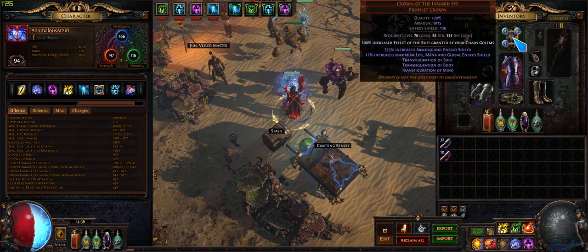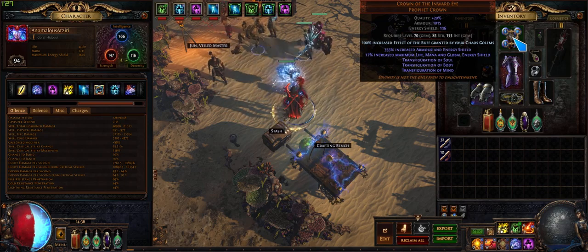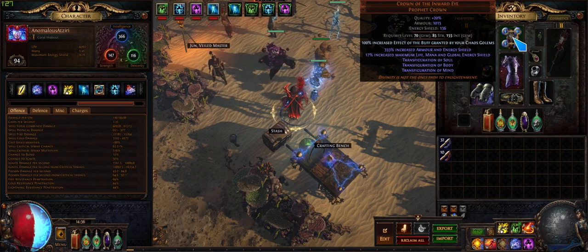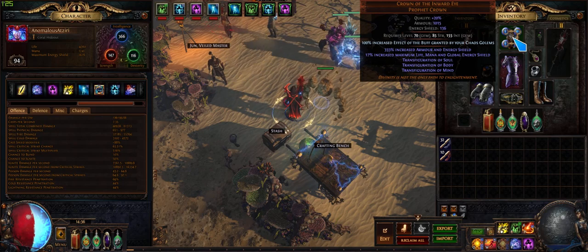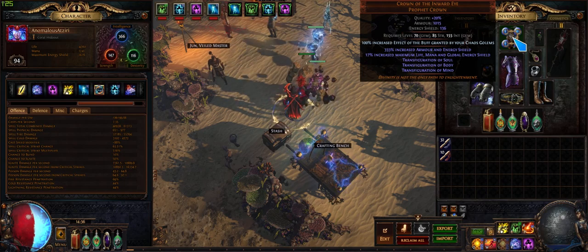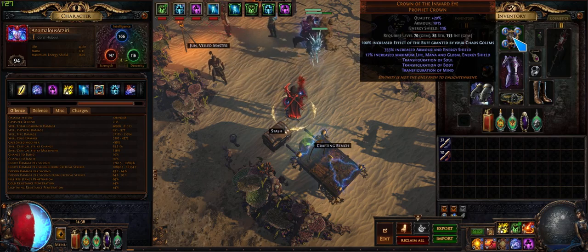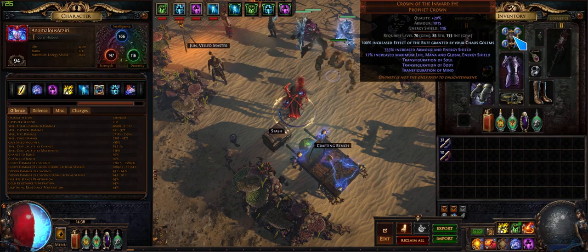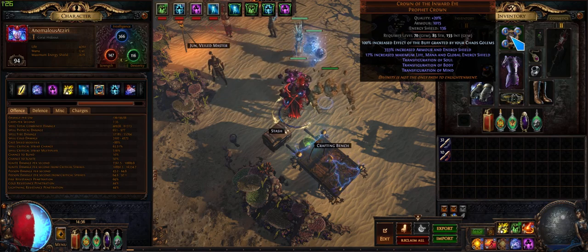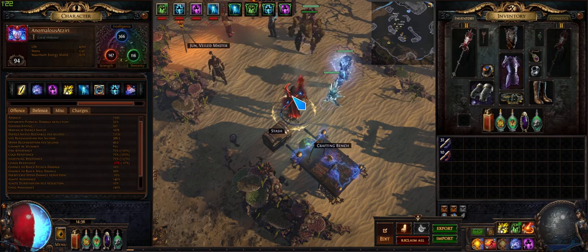This helmet is really the best-in-slot unless you have a ton of money to spend. There are two enchants I'd recommend: this one essentially gives you 4% damage reduction on physical. The other one I'd get if I found it is the Arcanist Brand unnerves enemies enchant — unnerve makes them take 10% increased spell damage, which would be ideal especially for high HP bosses.